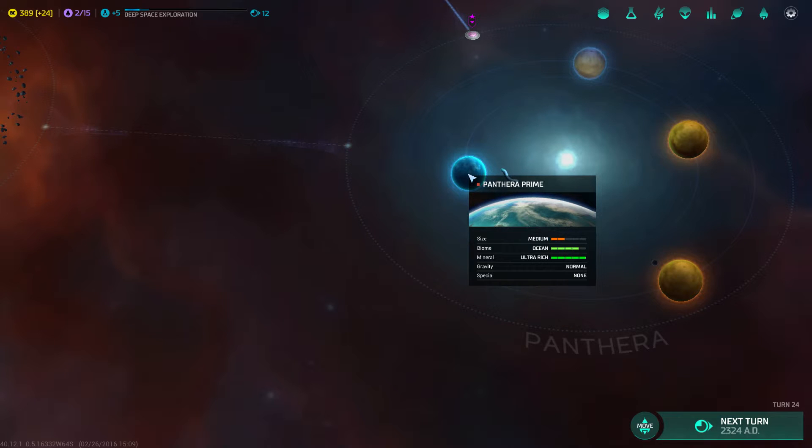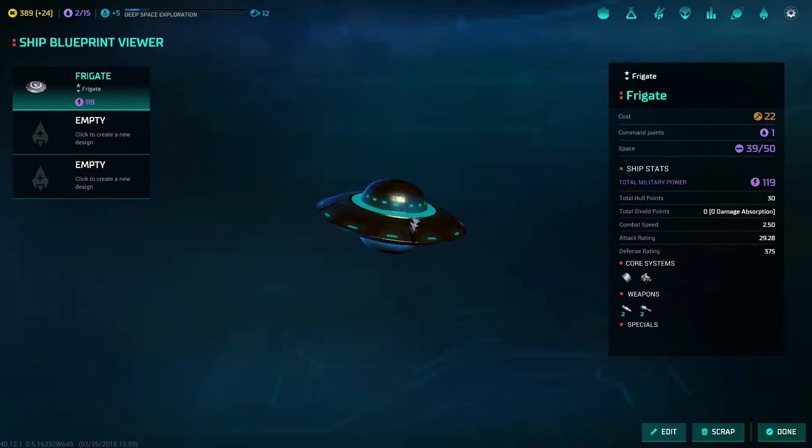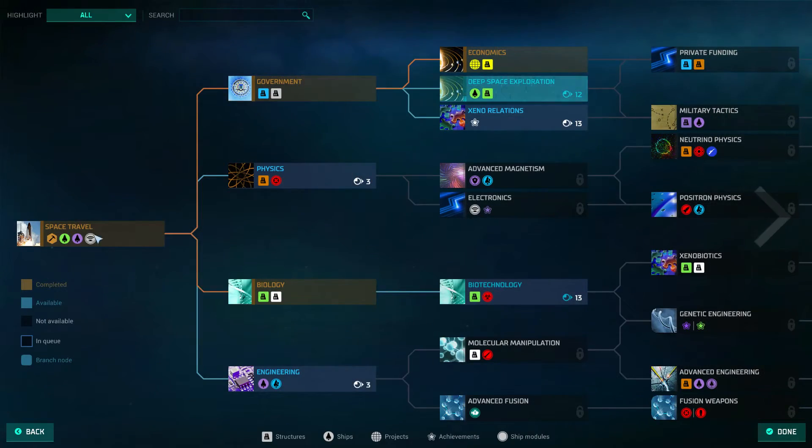It looks like the monster is defending a super mega rich — ultra rich — planet that's oceans and stuff. You can also look at your ship and customize it however you want. In this situation you can swap out your weapons for your little ships, swap out your armor, your drive, any additional stuff, and you can add themes to them apparently.